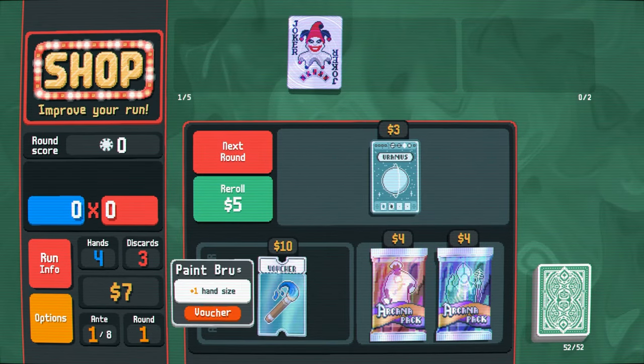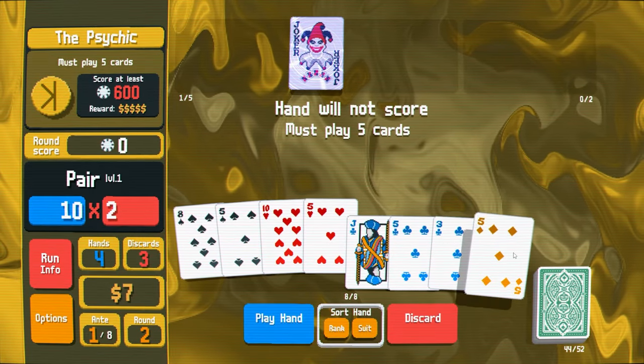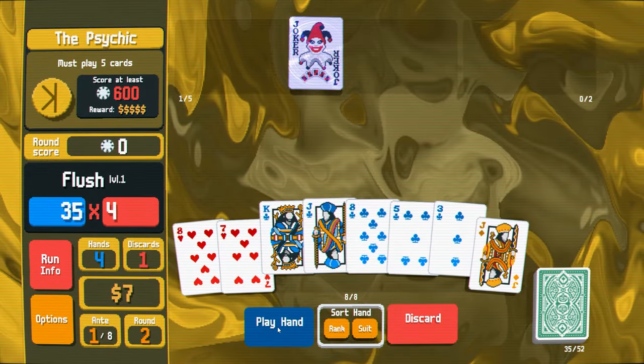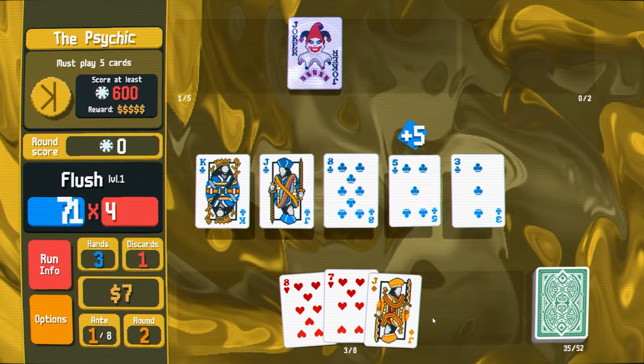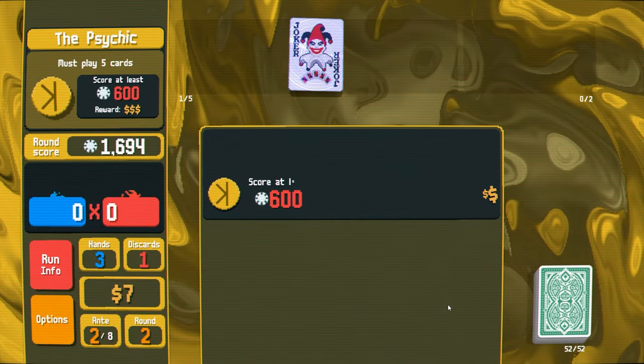All right, let's get it. It's flush time, baby. Must play five cards — it's definitely going to be a flush type of run. Big points, we should get it in one. There we go. We're ahead of the curve in the early game.